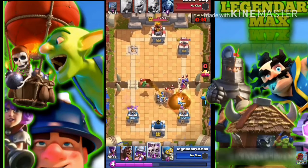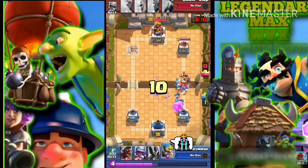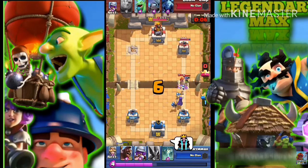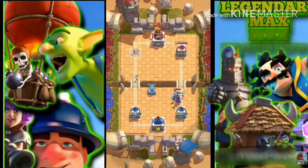We need to take out the Giant, so I use a Tombstone. This is a building card — you can also use the Inferno Tower, but I think the Tombstone is good for this deck. We won this one very easily, you can see I'm just defending right now.